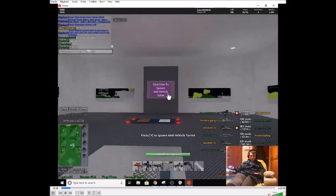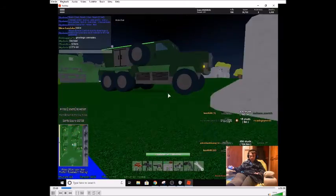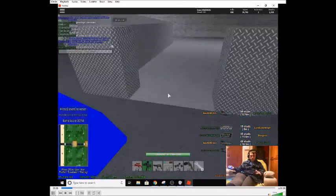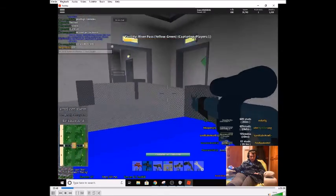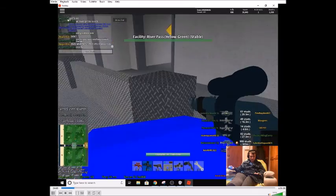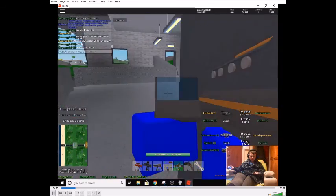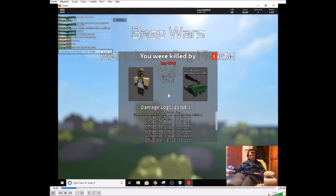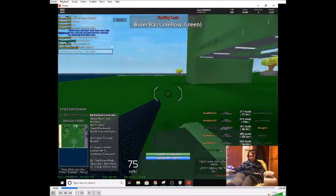Also thank you for not having a stupidly long name that's hard to pronounce. So let's talk about Base Wars. There's your main spawn which cannot be taken, but there is a flag inside, and if the opposing team takes it back to their base where their flag is, the entire team gains 50 points.